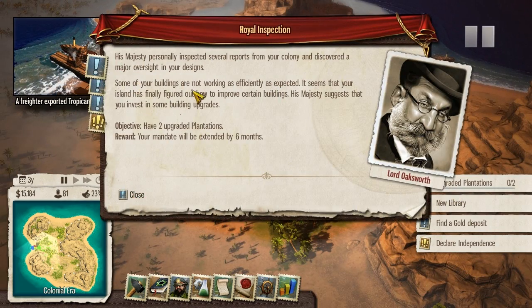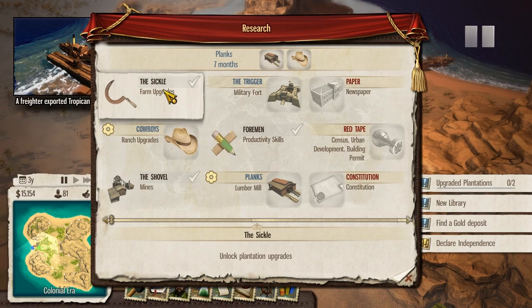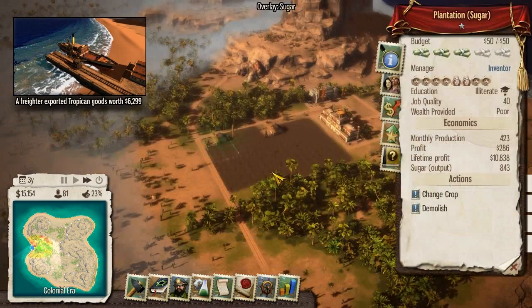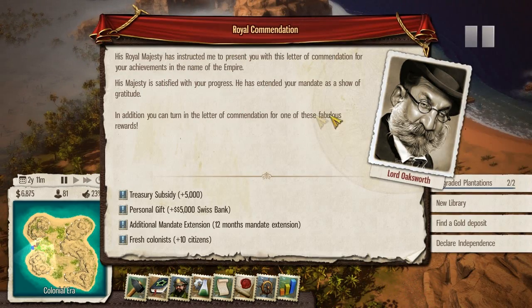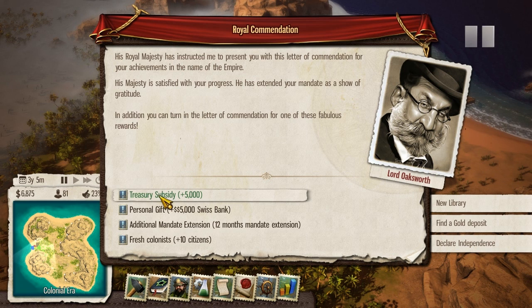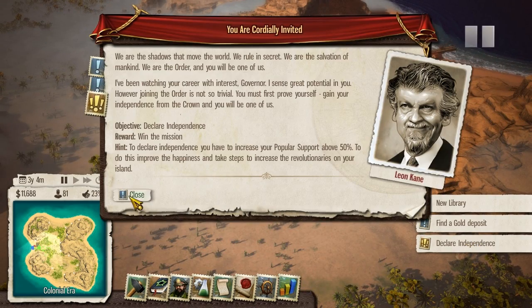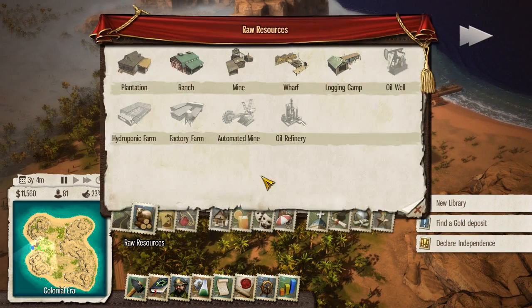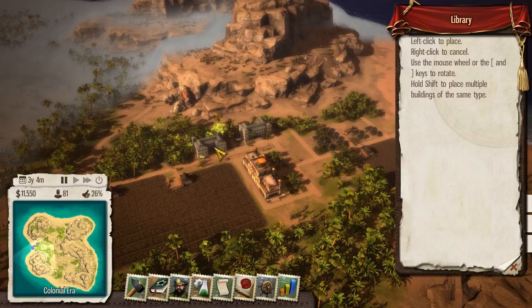His Majesty personally inspected several. The question is how do I unlock this? Get the farm upgrades. Oh, here we go - that wasn't that hard to find. His Royal Majesty has instructed me to present you with this letter of commendation for your achievements in the name of the Empire. We'll go with another treasury subsidy for some more money. We can't declare independence, so I guess new library it is. Got to remember where everything is placed - it's a little bit difficult - in between the tavern.